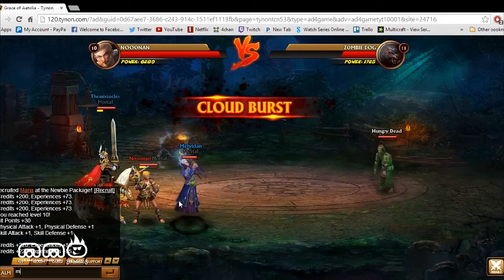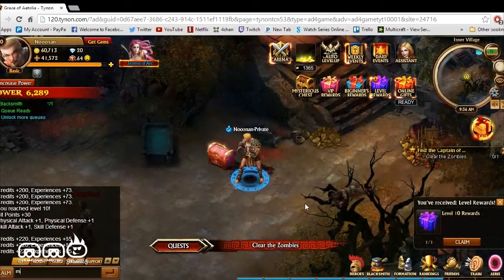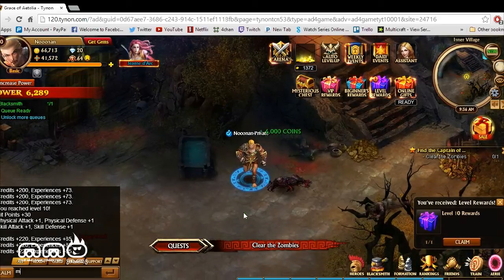In the game you can have up to nine heroes join your army, which is pretty cool. Right now we only have three. There's really a good opportunity to collect a lot of allies and adjust your army or party accordingly. We're going to pick up the 6,000 coins, because who doesn't like free money?